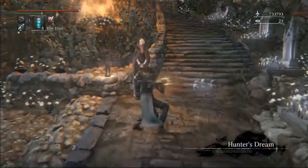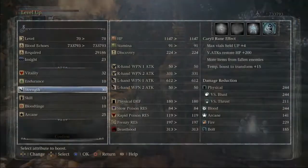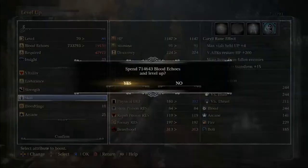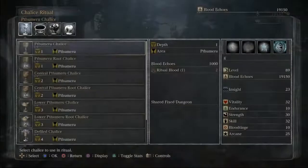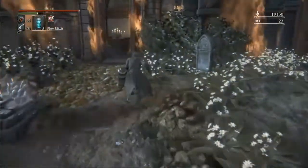So we're done with new game plus. If you don't already have your ritual blood 5 for the queen's chalice, you'd buy that now. I'm going to dump all my echoes into skill because the queen's strat involves a lot of visceral attacks. We'll go grab our arcane haze so that we're able to access it — looks like I forgot that on this run. So we got to grab that arcane haze and then we go to the queen's chalice.